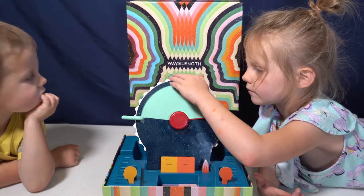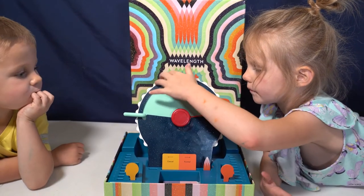Team B now picks a player to be the sidekick. They'll spin the white portion of the dial so that it moves the target. They will then look at where the target is, pick a new clue word, and give a clue to their team. Play continues until a team reaches 10 points.